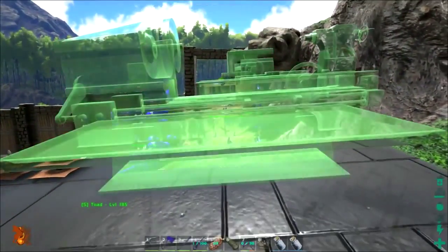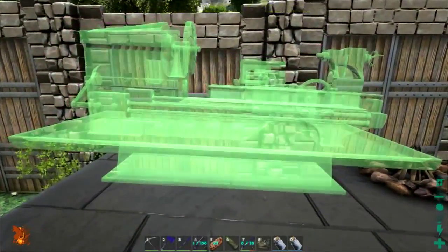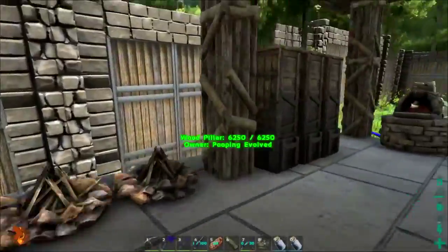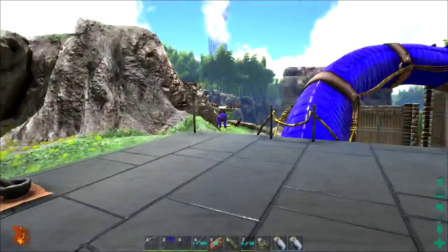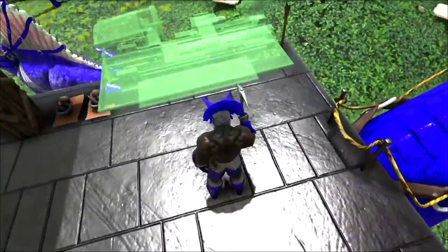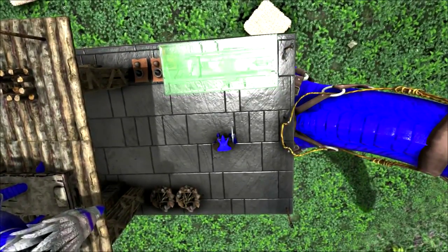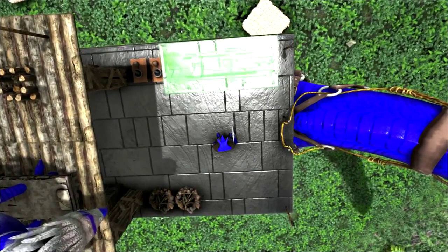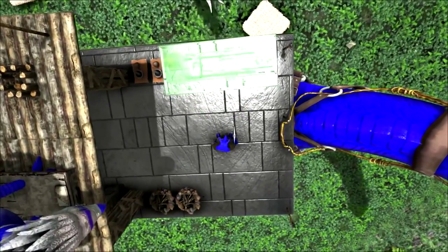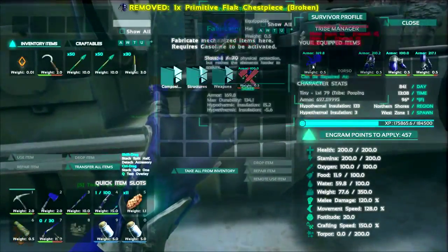We gotta figure out a spot for this — we could put it right here or maybe right over here. I kind of want it down here just so it's close to these chests in case we want to put anything in here for storage. For nowsies I think we'll squirt it right down here. Let's go into the K menu — that looks really good, let's turn it just slightly. We can just place it like this — nailed it, can't be stopped. We got a fabricator.